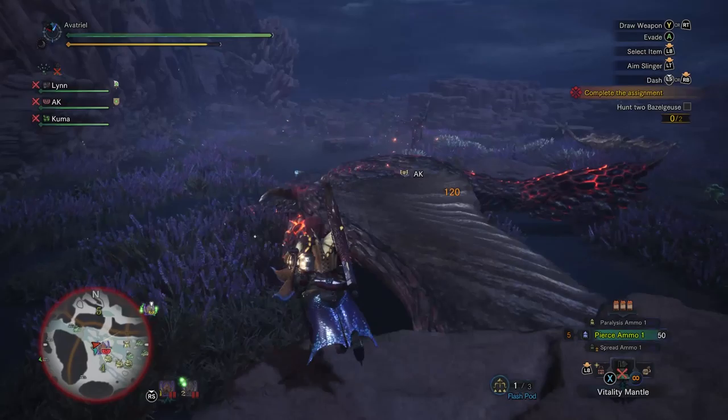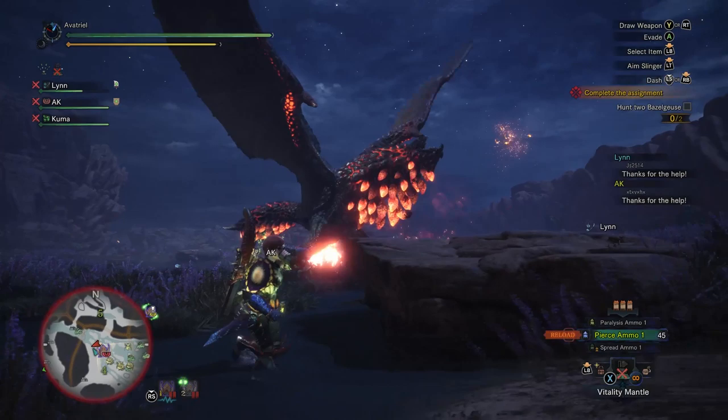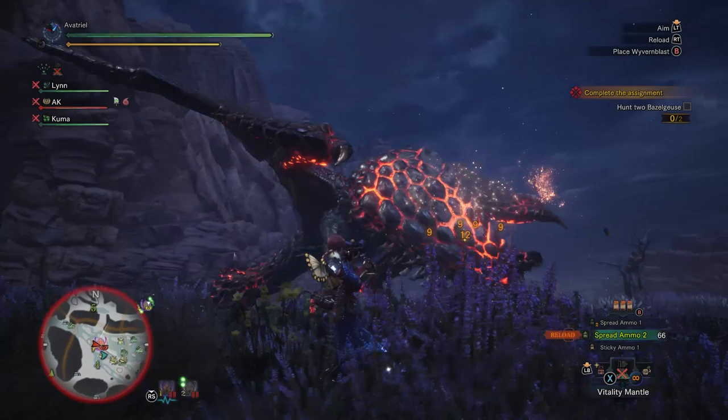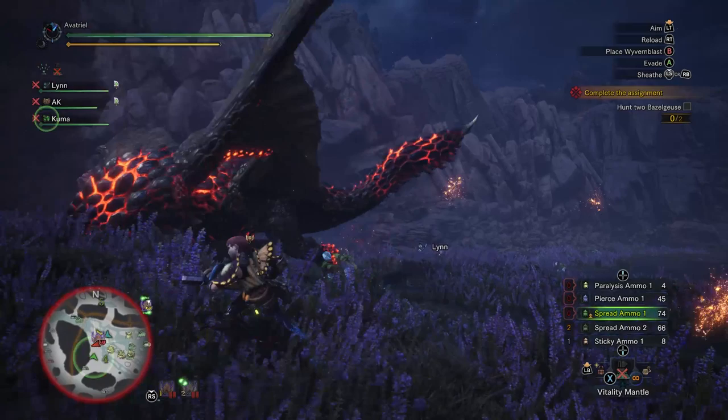I thought you said you were proud of your performance this time? I am, despite the bad paralysis — there was some good Indiana Jones dodging. Because these are tempered they gain immunity to flash pods after three uses — that's true of all tempered monsters. It's much more noticeable on the ones that can fly, like Rathalos or Kushala Daora. The gold Kushala is the worst.